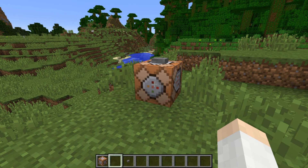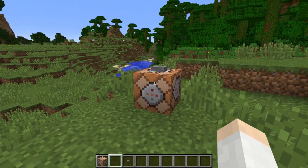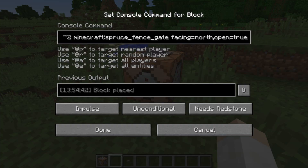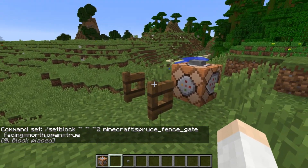Also new this week, we now have block state definitions that can be used in most commands, which makes it a little bit easier to understand how blocks are being placed. For instance, to place a spruce fence gate facing north that is open, you use "minecraft:spruce_fence_gate facing=north open=true". Before you had to use numerical values to do this, so this makes it less confusing to determine how your blocks are going to be placed.